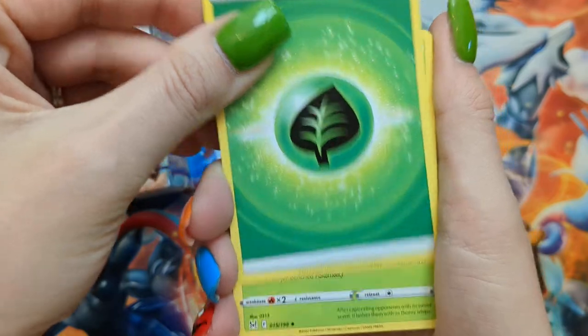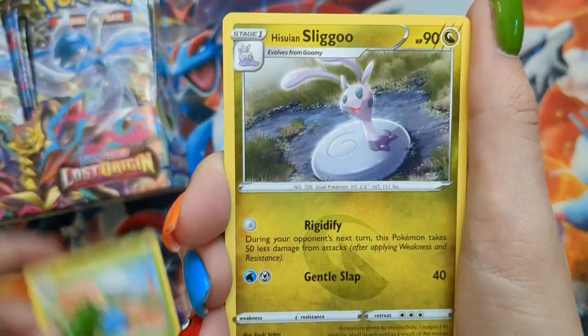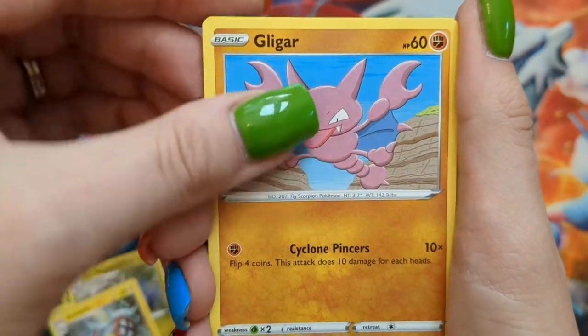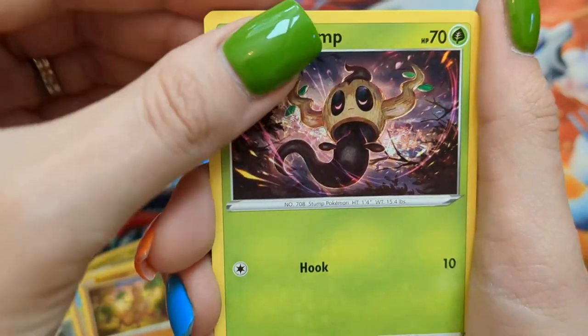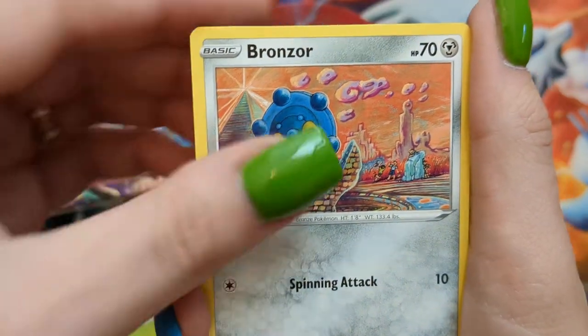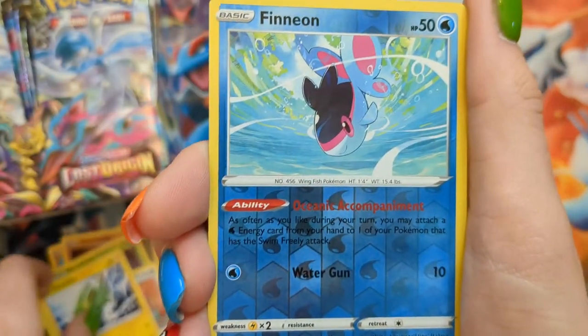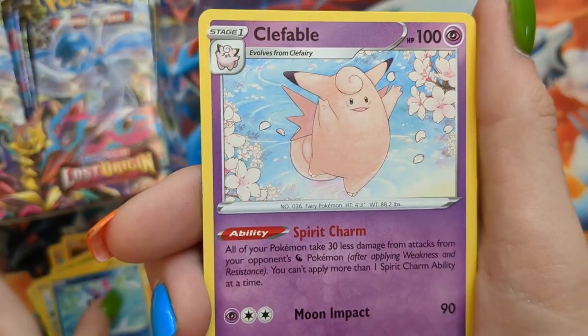Pack two: Leaf Energy, Roserade, Issei and Sligu, Electric, Gligar, Pseudo-Widow, Phantemp, Bronzor, Electrike, Reverse Phineon, and a Clefable.